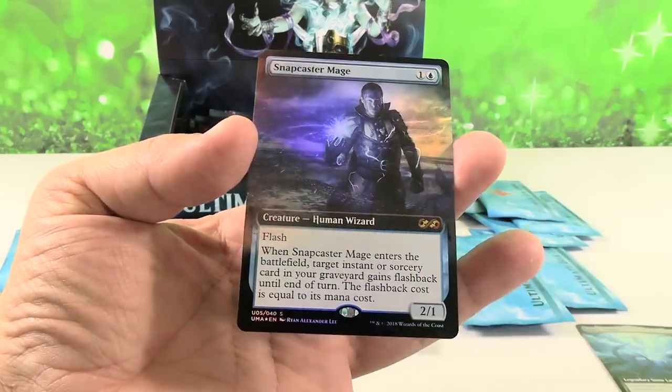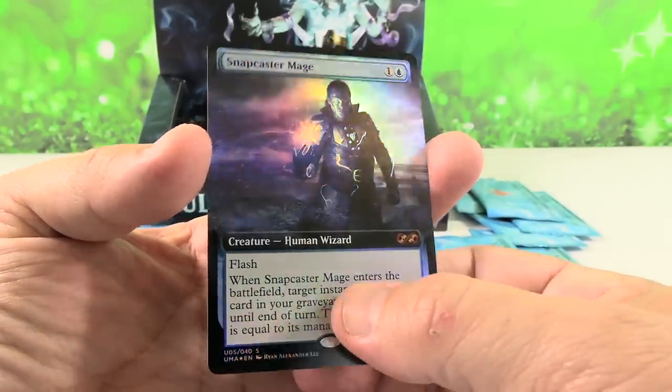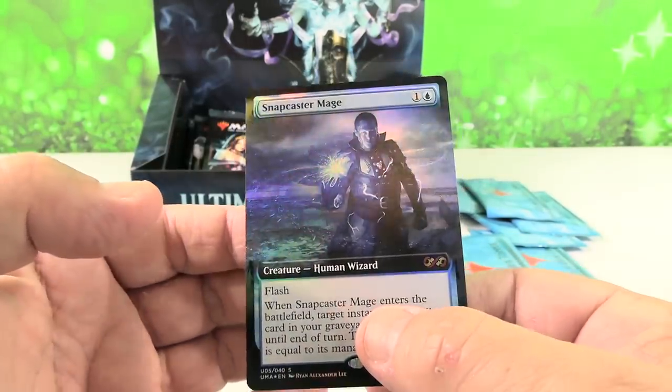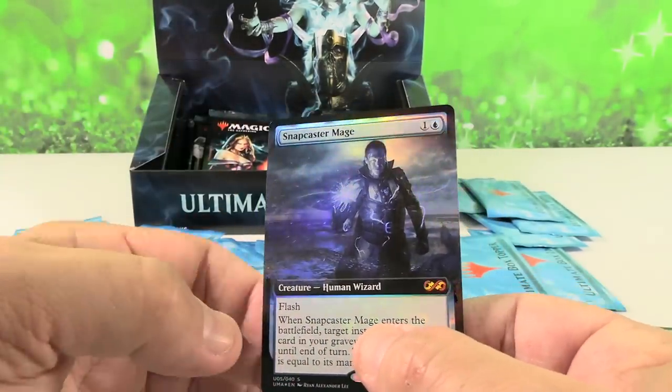Snapcaster Mage right there! I've never gotten him personally before in a box topper. He's awesome looking — he looks really cool. That expanded art, zoomed-in art with no border on the side really makes that card pop.